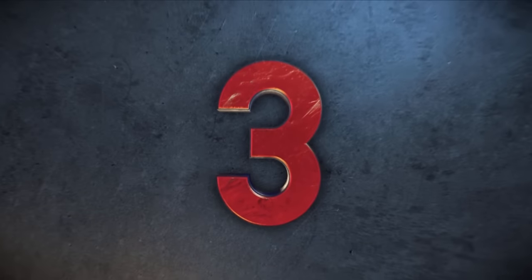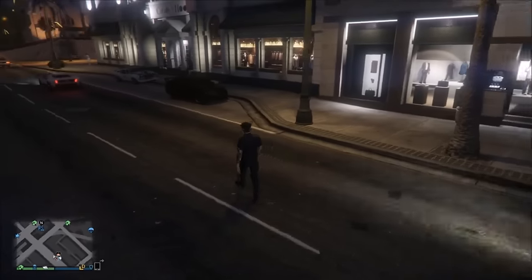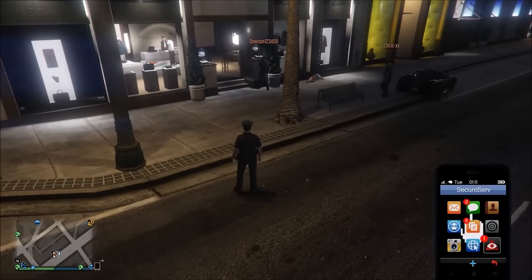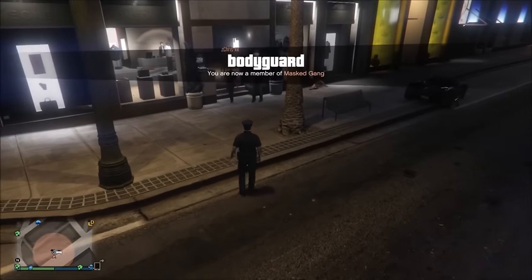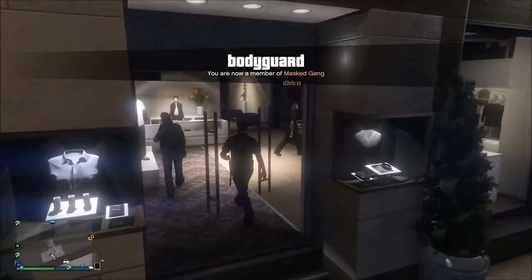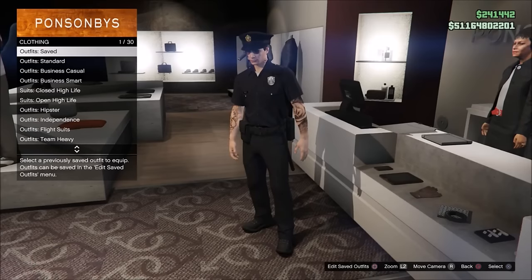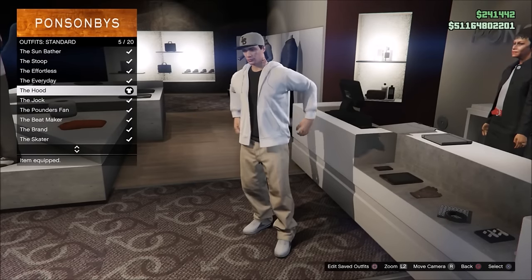Coming in at number 3, I'll be showcasing how to get fully invisible arms as well as an invisible torso at the exact same time. Step 1: come to any clothing store with your friend who is a VIP. At the front counter, as a bodyguard for your friend's VIP organization, click on the outfit section and scroll down to the standard outfits. Click on number 5 out of 20, which is the hood outfit.